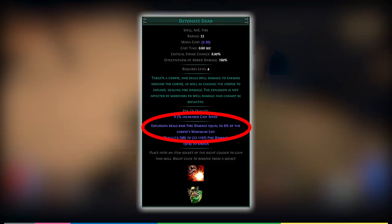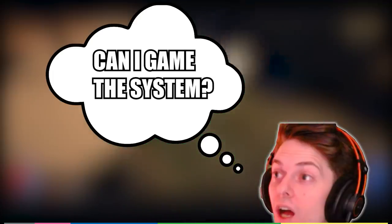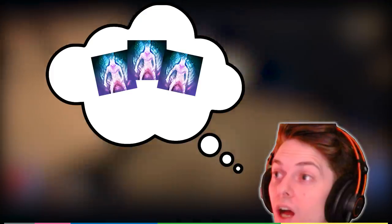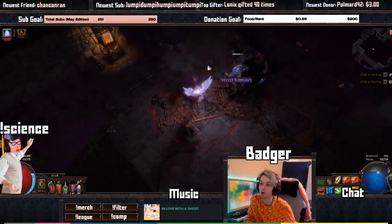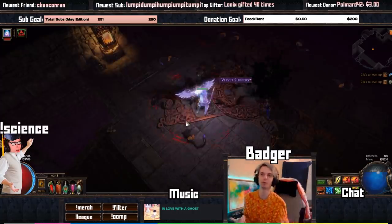Many people have been using this technique with the skill detonate dead, which explodes a corpse to deal fire damage equal to six percent of the corpse's maximum life, to summon very high base health spectres and therefore increasing the average total life pool of every desecrate. But I began to wonder: is there a way for me to game the system and give myself a higher chance to spawn spectre monsters in the desecrate pool by summoning more total spectres? Thanks to everyone who joined me on stream to slog through so many pages of POEDB and the wiki, as well as countless hours of in-game testing.